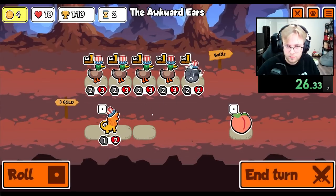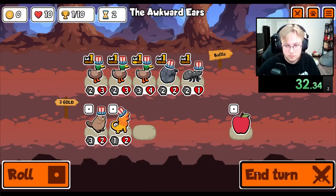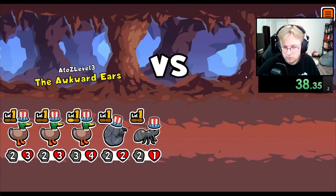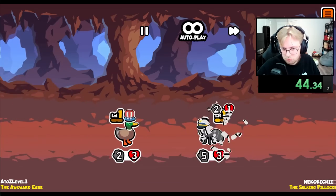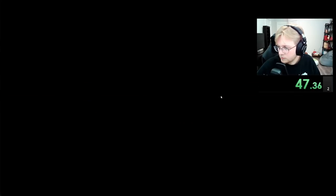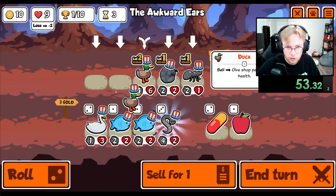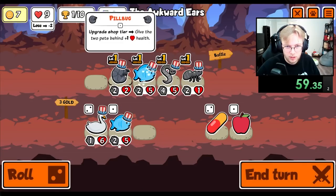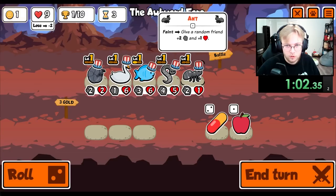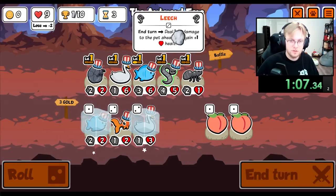More ducks. I think we might still be okay. Let's see what we get. We're going to go ahead and sell these, because that gives you a big buff. And then we'll go ahead and leech onto the ant to kill it, and hopefully give a buff to the Leech or the Swan maybe, or the Pillbug.